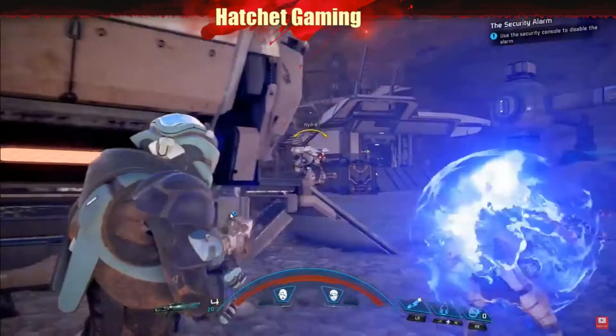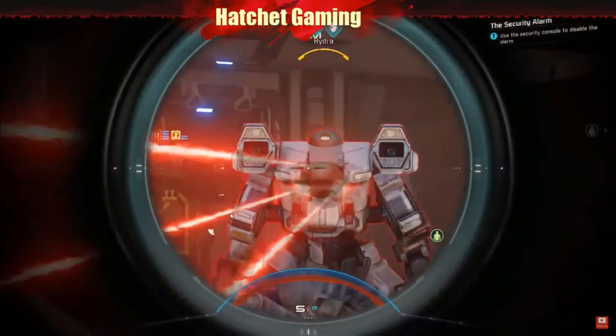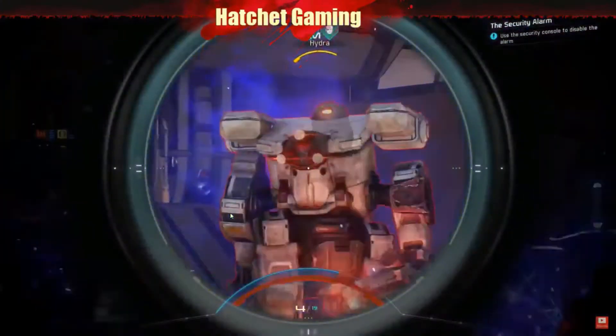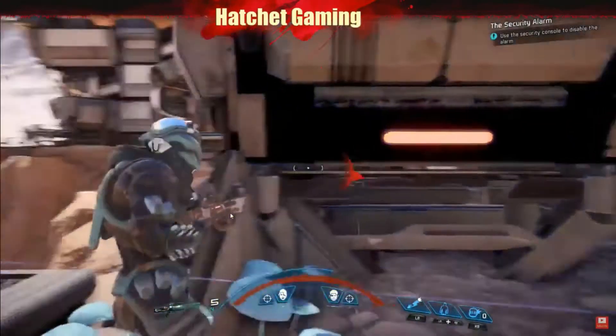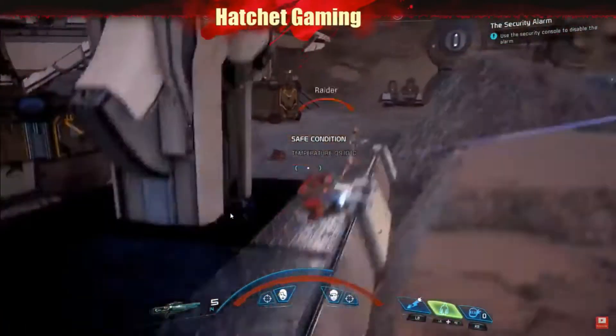Enemies each have different strengths and weaknesses — for most, headshots inflict maximum damage, but you'll need to pay attention to their health bars. Yellow means they've got armor and won't be as susceptible to certain weapons and powers. Blue means they're shielded; in addition to being more resistant to biotics, you'll generally need to deal with those shields before their health goes down, and just like you, their shields will recharge if you don't finish them off quickly.